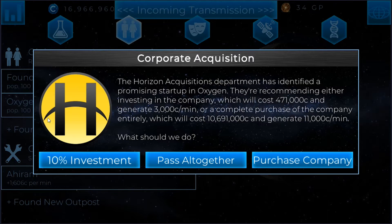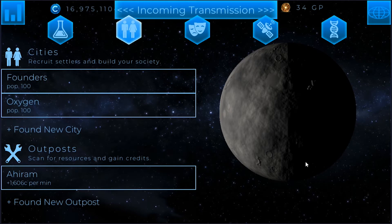The Horizon Acquisitions department has identified a promising startup in Oxygen. They're recommending either investing in the company for 471,000 credits generating 3,000 credits a minute, or a complete purchase for 10 million credits generating 11,000 credits a minute. Purchase the company. I'm willing to spend the 10 million even though it's a large chunk — 11,000 credits a minute is a lot.